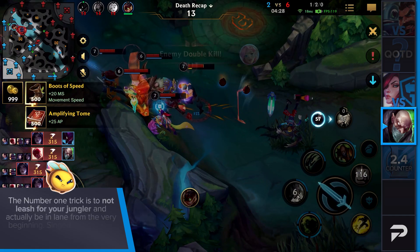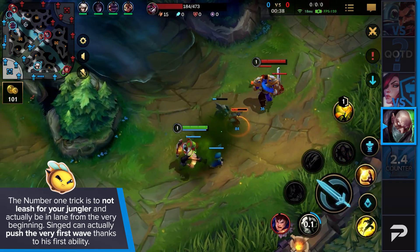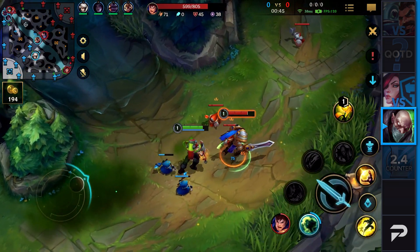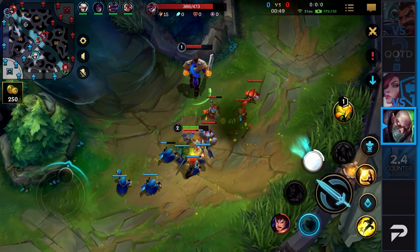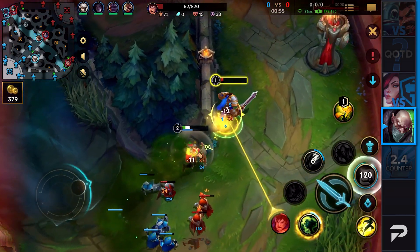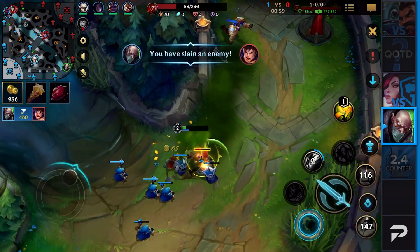The number one trick is to not leash for your jungler and actually be in lane from the very beginning. If there's something Singed can do, it's pushing the very first wave thanks to his first ability. If the enemy chooses to contest your push, don't retaliate with your own auto attacks. Rather, spread your poison inside the wave and get him to tank your minion wave. Your first ability won't aggro the enemy minions, while the enemy champion hitting you is going to get destroyed by your own wave.